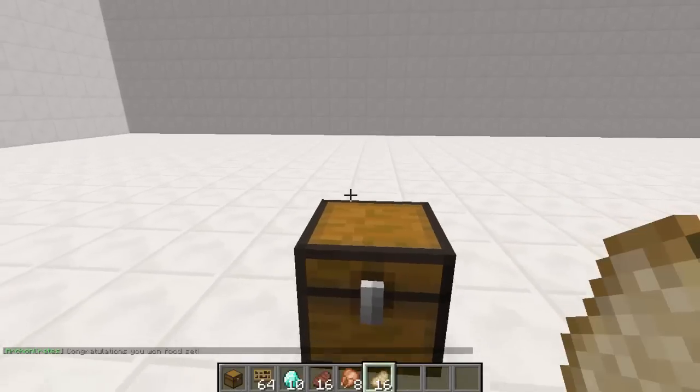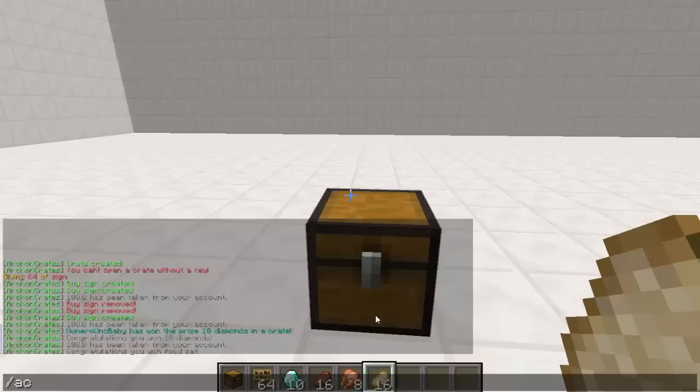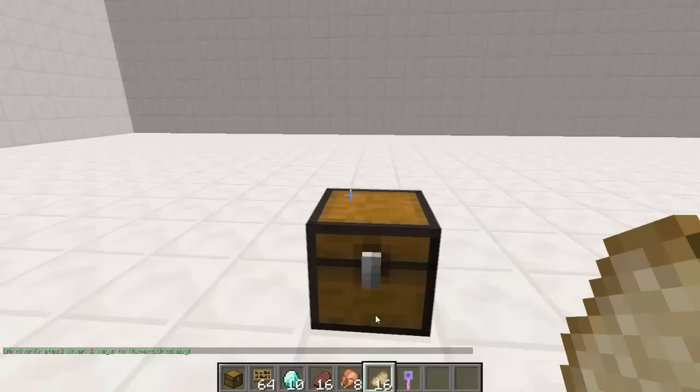The other command you can type to give a crate key without buying one is /ac key, then the player's name, the amount, and then the key name — so 'default'. Hit enter and there we go.